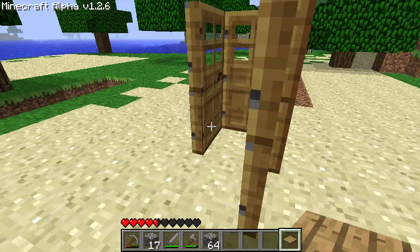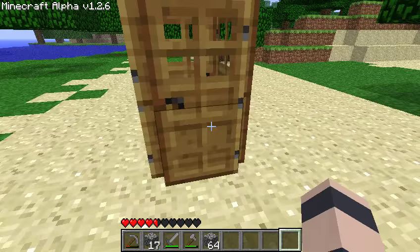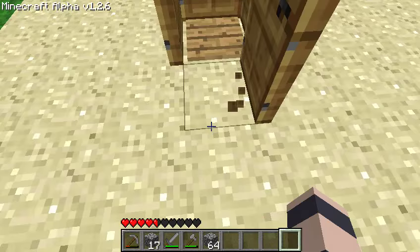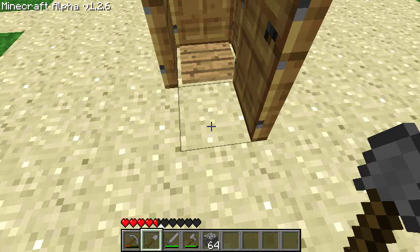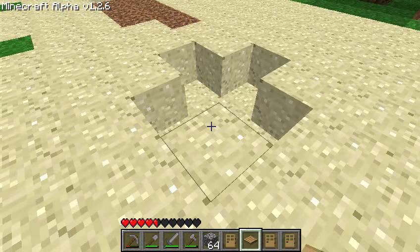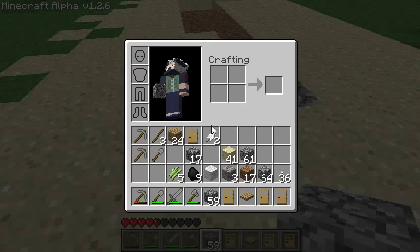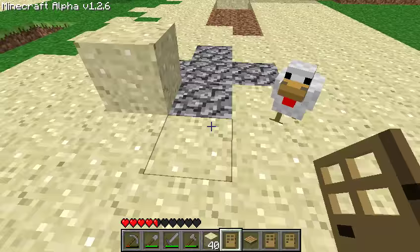Get your pressure plate and put it inside. So that doesn't work because the doors are reversed, but there is a way to fix that. If you need to reverse doors, you need a block next to the door.